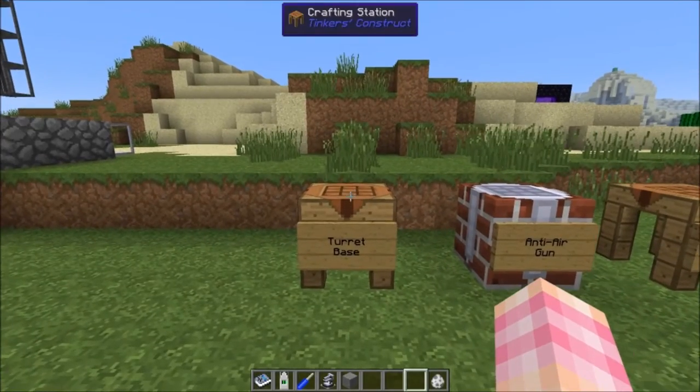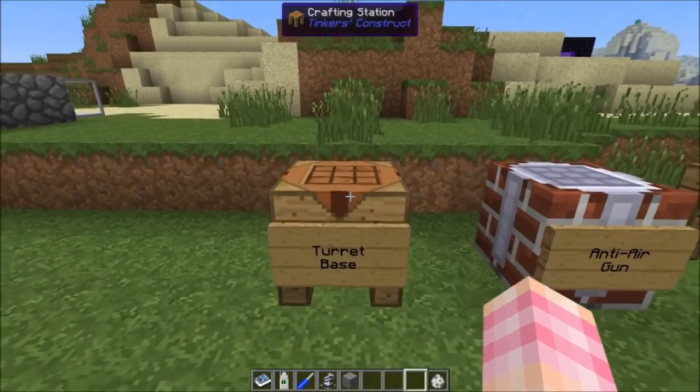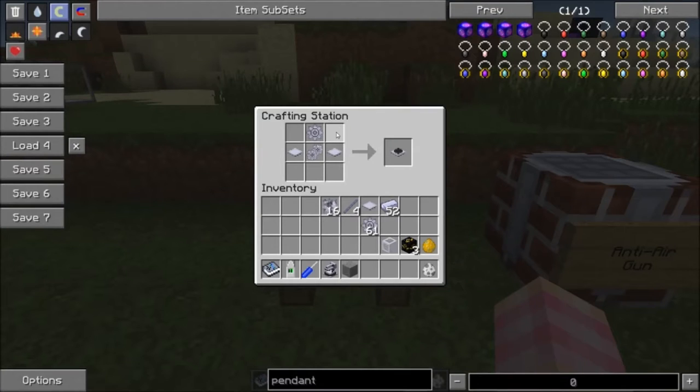One of the things you're going to need is a turret base, and this is the easiest component to make. The turret base is simply two base panels, a 2X gear unit, and a steel gear. Very simple.